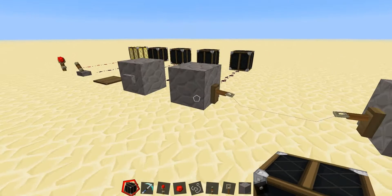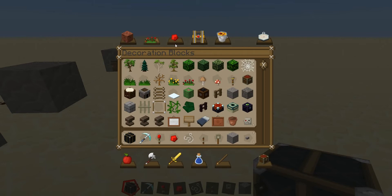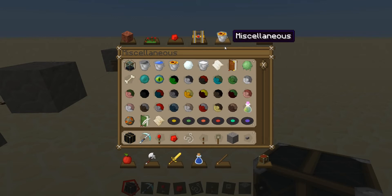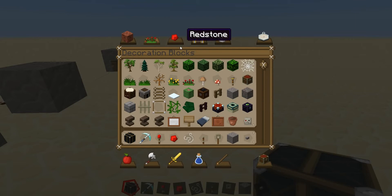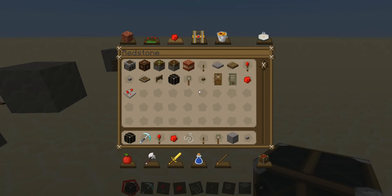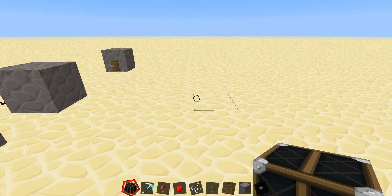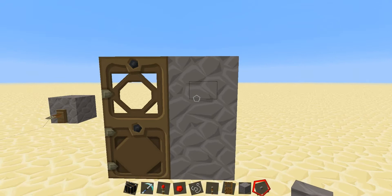Redstone can be used for a lot of things. One of them of course is turning on lamps. Another use would be to power a door. As you can see, if you put down a door and then attach a button next to it, the door will then open and close again. So that is one way also to use redstone.